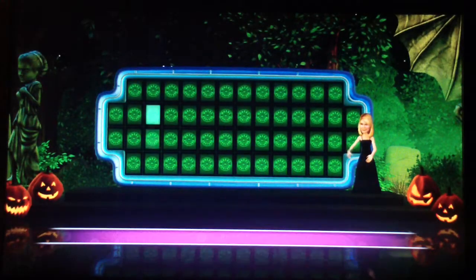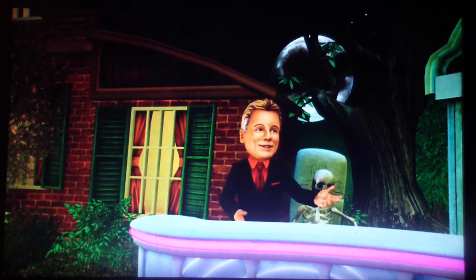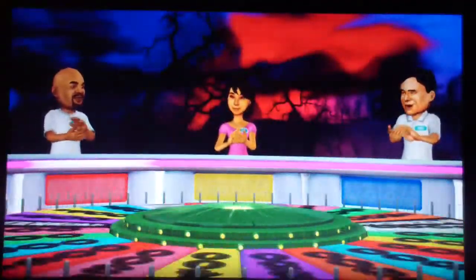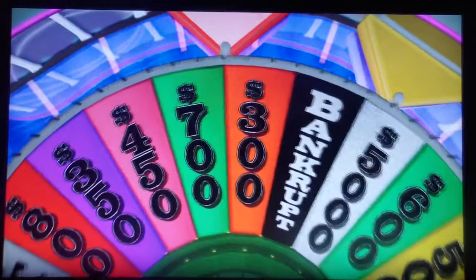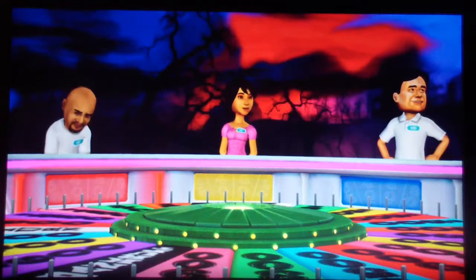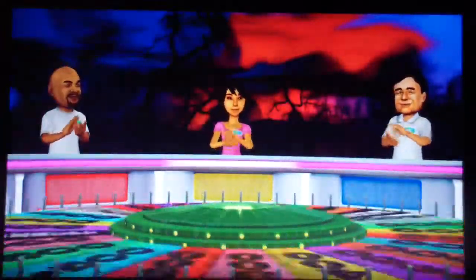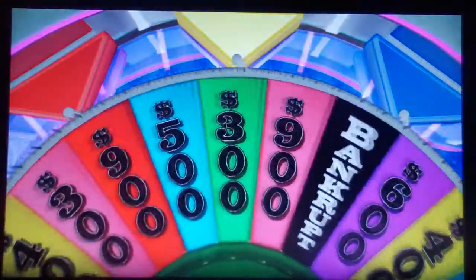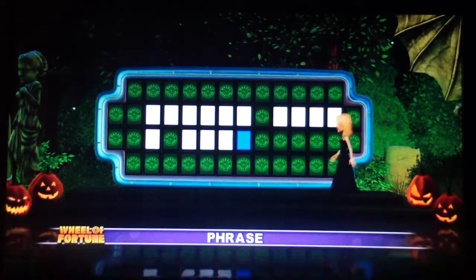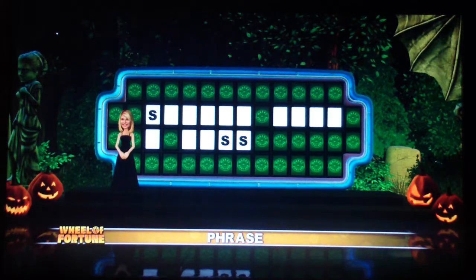Give that wheel a spin. The phrase is the category this time — nice size puzzle. Player 1, it's your turn to start, let's make the most of it. Here we go. $7,000 — R. There's no R. $9,000 — three of them. I know the puzzle too.